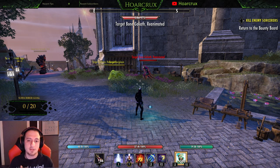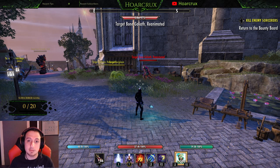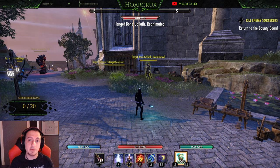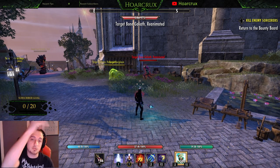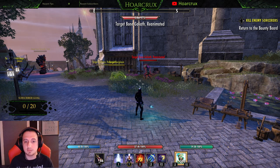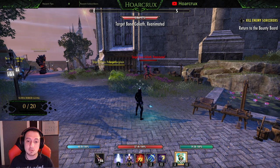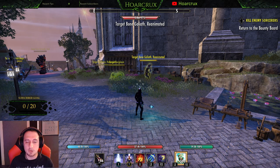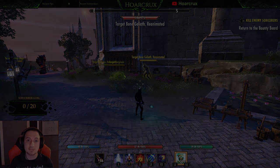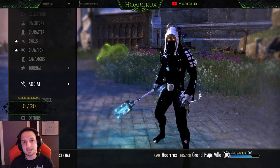This is a niche scenario where it helps you get the jump on your opponent. For the DK, for example, you need to be up in someone's face, so if you see the off-balance status effect on someone, you just toss a medium attack out at super long range — 28 meters or whatever the reach is — and it'll actually stun them, allowing you to get close. It's a niche ability but it does help in some cases.